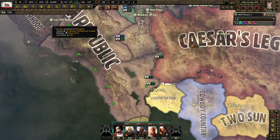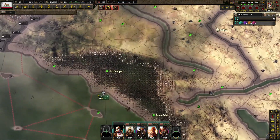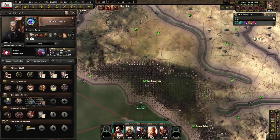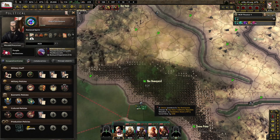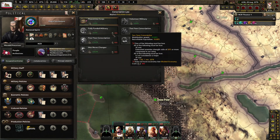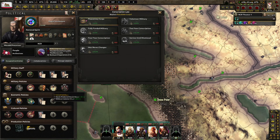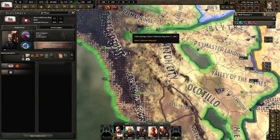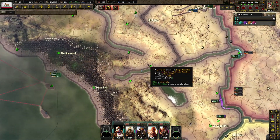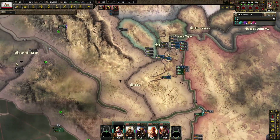We also need to get our economy up and going, and that is what is blocking us from doing a bunch of things — like improving our military, manpower, and a few other things. So that is going to be another major goal here: to get the Boneyard built up so that we can improve our overall economy.